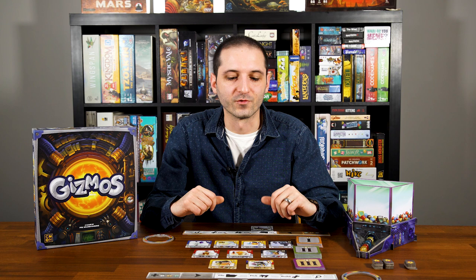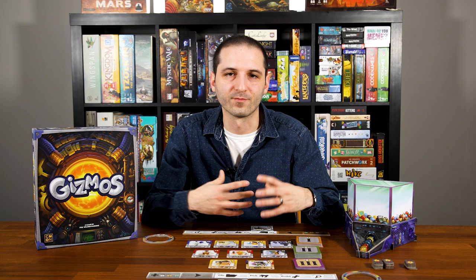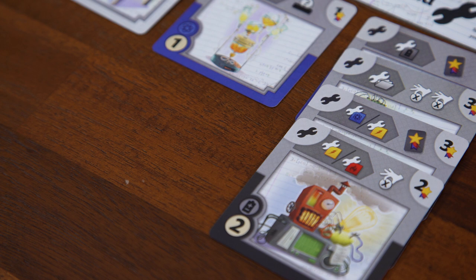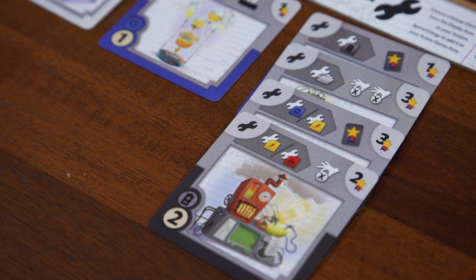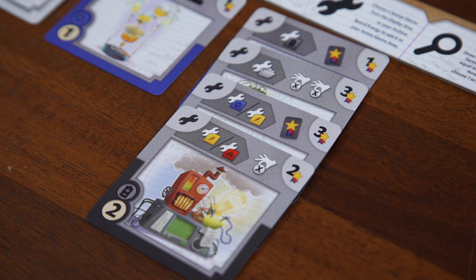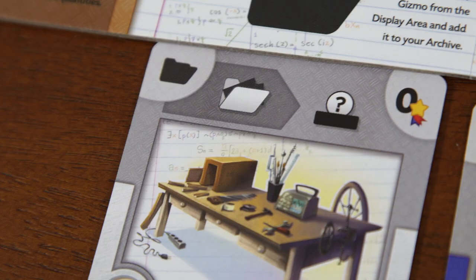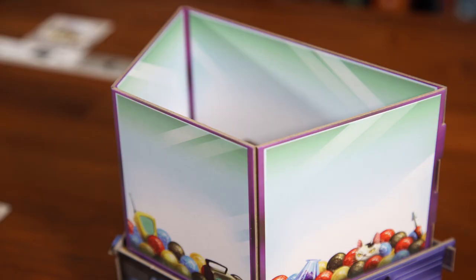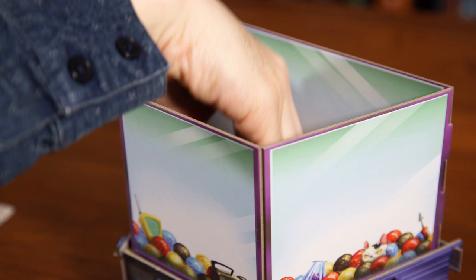Let's look at how you trigger Gizmos — this is the core mechanic of the game and what makes it so fun, allowing you to have sprawling, explosive turns where you get a lot done. Whenever you perform one of the four actions — file, pick, build, or research — check all your Gizmos under that corresponding section to see which ones you can trigger. You can activate effects in any order but only once per Gizmo per turn. For example, the starting Gizmo under the file section means every time you file a Gizmo, you also take a random energy from the dispenser.